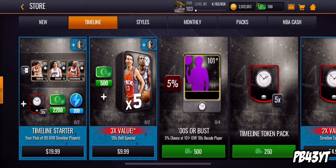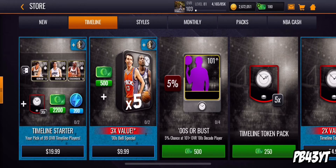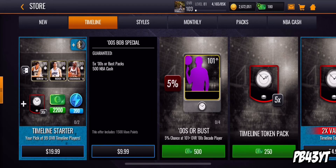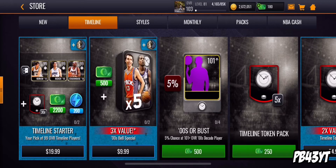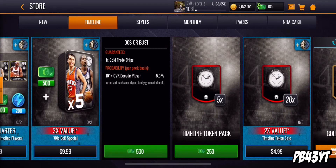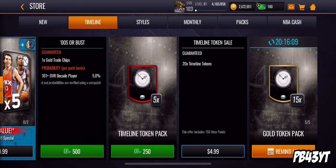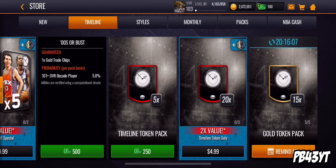Over at the timeline promo, there are some value packs. You can spend $20 to get three timeline players, 2,000 cash, 200 stamina, and 30 timeline tokens. Or you can open some Boomer Bus packs — you get five Boomer Bus packs and some NBA cash. You can open one Boomer Bus pack for 500 cash, spend 250 NBA cash to get five timeline tokens, spend $5 for 20 elite timeline tokens, or spend 75K gold tokens to get about 75 of them.